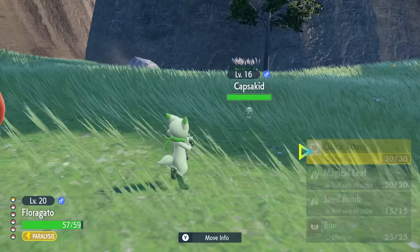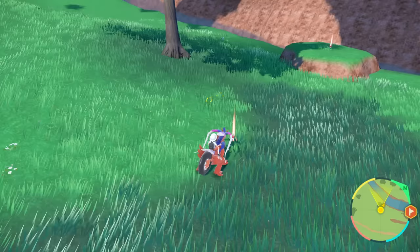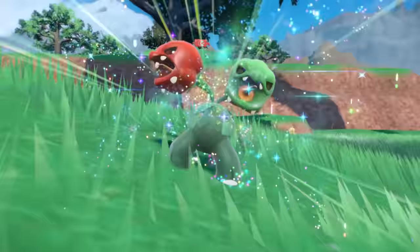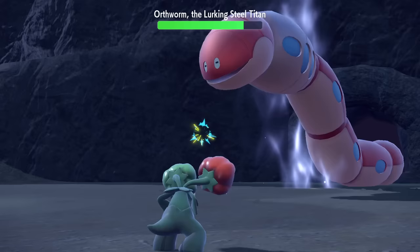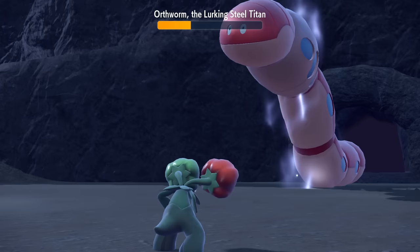At number four, we've got Capsakid. This can be found in the West Province past the first bug gym. Its first evolution is a grass-fire type and you can get it pretty early. It evolves through a Fire Stone, which can be found in East Province Area 2, just off the path to the electric gym in front of a small hill. So if you're really dedicated, you can have this fully evolved before the first gym, but at the very least going into the third. Upon evolution, it gets Flamethrower — that's literally almost all I need to say. But there's more: at level 17 it learns Sunny Day, and its ability is Chlorophyll, which doubles its 75 base speed and doubles the power of fire moves. So as long as you can get the sun up, Scovillain sweeps. Grass-fire is cool, and it's insane through the entire game.